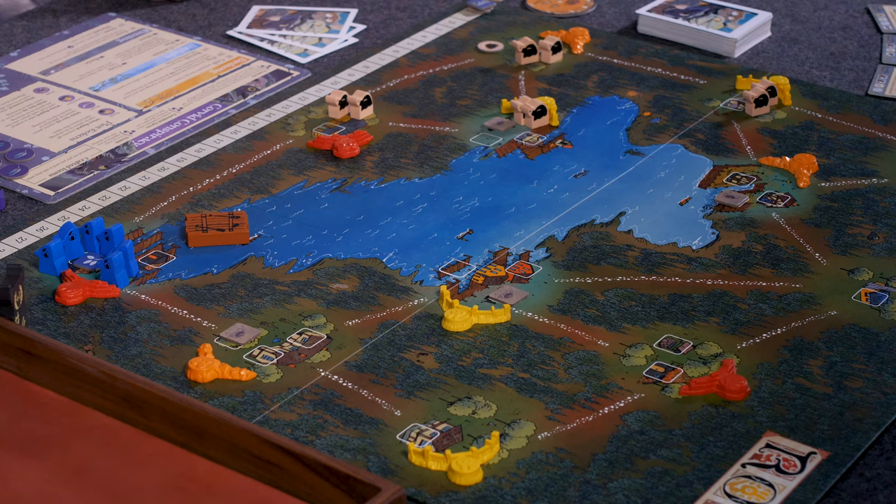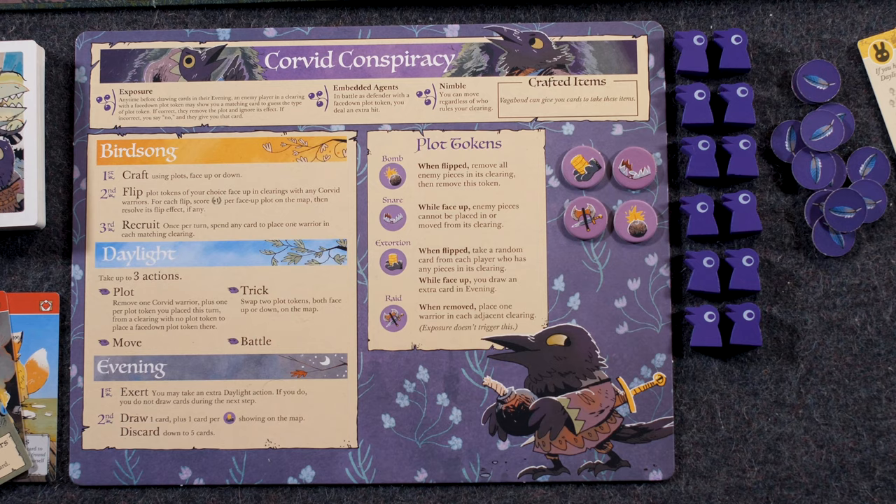We have all of our lovely little meeples. For setup, I'm going to start with one in each type of clearing: one bunny, one fox, and one mouse clearing. I can place those anywhere on the board after everyone else is set up. Other than the cards you get dealt at the beginning of the game, that's really all the components.